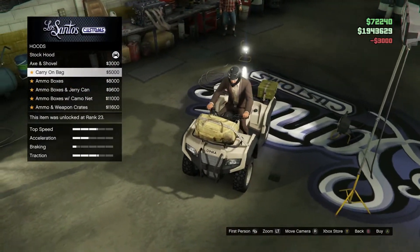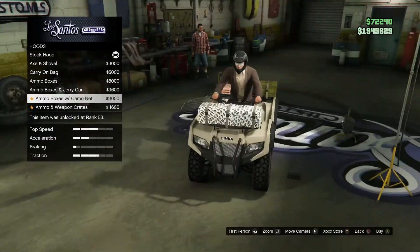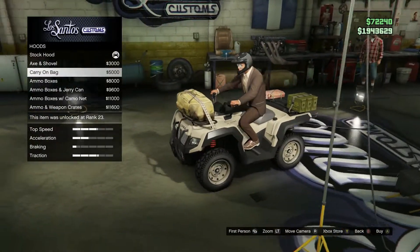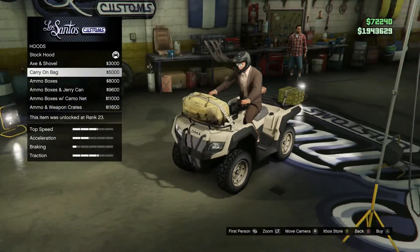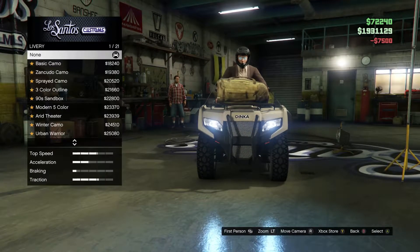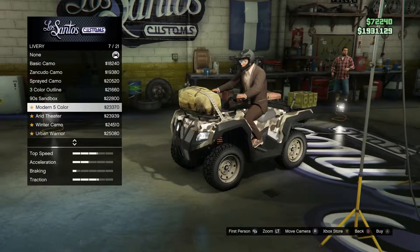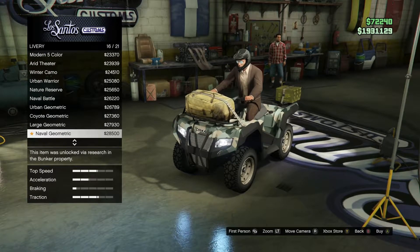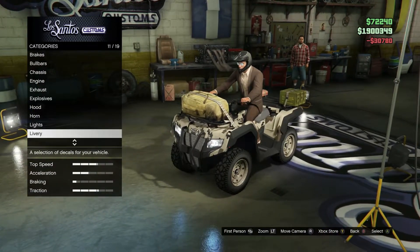So here we have a lot of decorative things — more ammo boxes and jerry cans, camo nest, weapon crates. I can't even see over the front. What looks nice and neat, what looks cool for the thumbnail. I kind of like this bag — it looks terrible but I'm going to do it. Headlights, we'll do the xenons. Livery — I kind of have a theme with all my other military vehicles, that digitized one. Urban geometric or medium geometric — medium digital, there we go. That's the one.